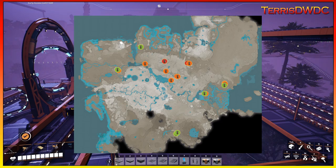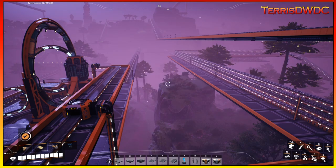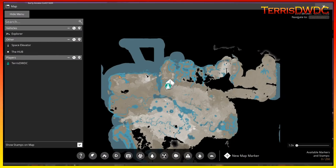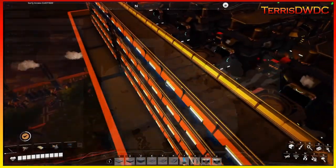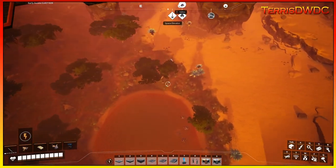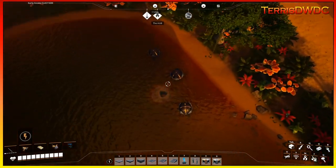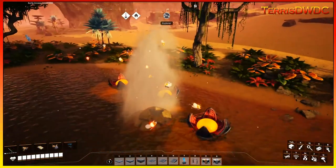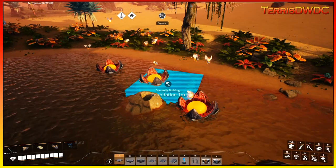We'll work from the west side of the map over to the east, then finish up at the south end. Actually, we'll start with the ones close to our base. There are some right close around here — in fact, one is literally right underneath us. We've had a geyser sitting here the entire time right under our factory.